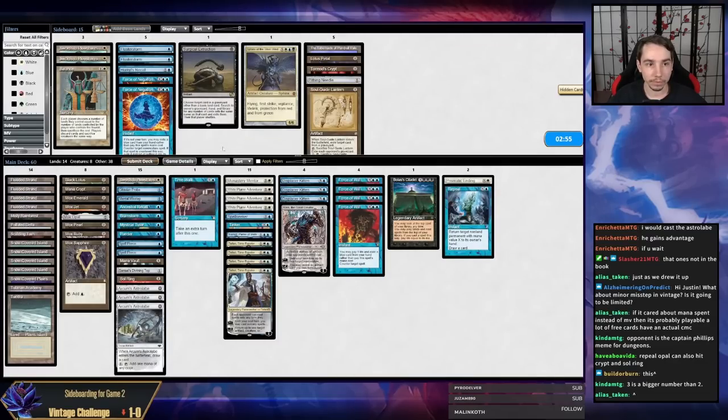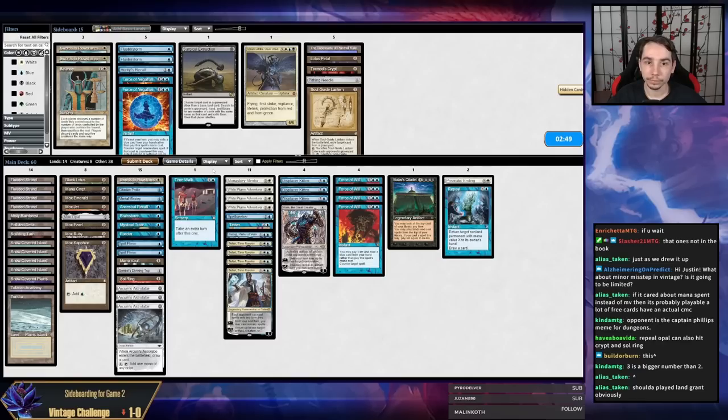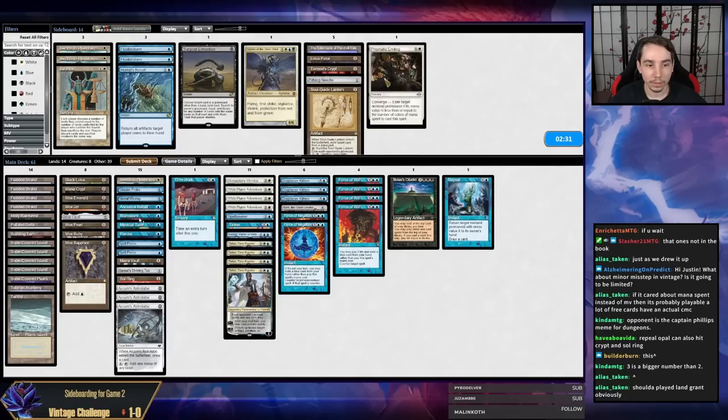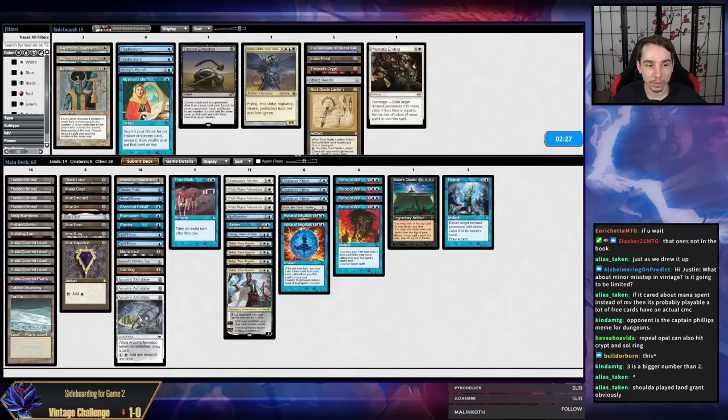Losing that is really rough. I don't think we're going to make many changes. I could theoretically bring in Negations against a Breach deck. I don't really like Prismatic Ending or Mystical Tutor here. Spell Pierce is fine. I don't really need Fluster Storms. Let's bring in Soul Guide Lantern instead of Repeal — that's probably actually a good one.